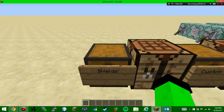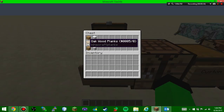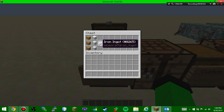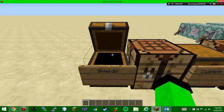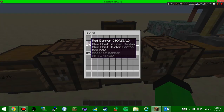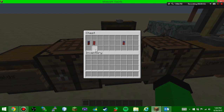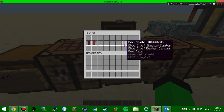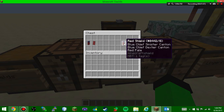The first thing we have here are shields. Any type of wood plus any wool — but it has to all be the same color wool — along with an iron ingot on the right to create a shield. Next we have custom shields: if you have a red banner and a red shield, combining them creates a red shield with your pattern on it.